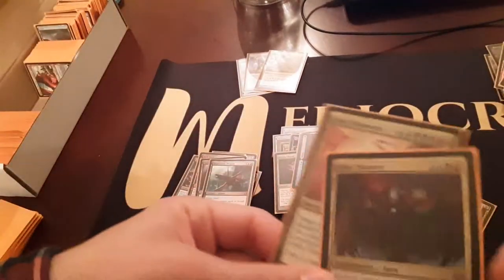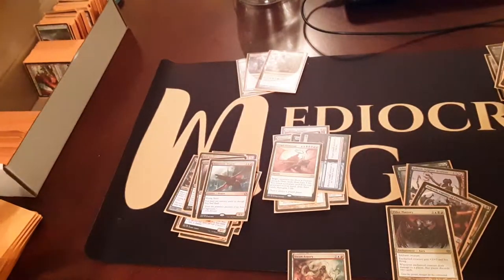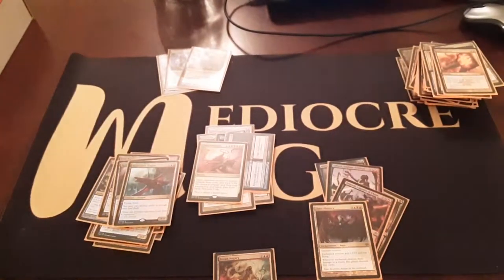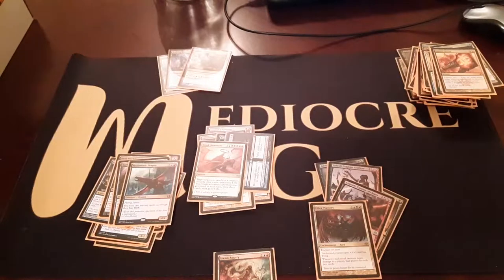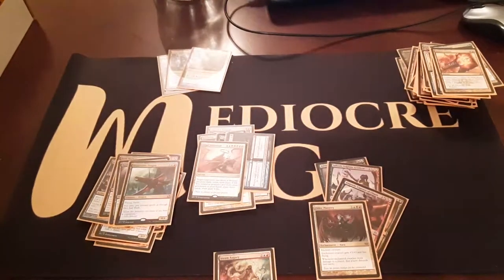This is Grixis control. If you figure out what you're going for and get your three colors, I think deck construction is pretty simple. While I'm here, I'm going to look for the one card that wants to come out - there's one card that wants to come out, and one card I want to put in. I'm going to show it and it's funny.